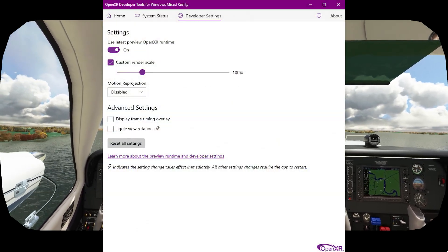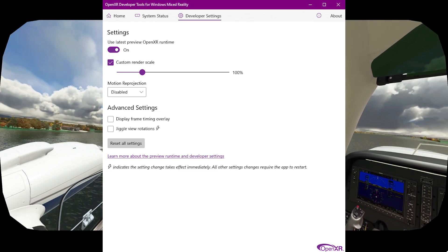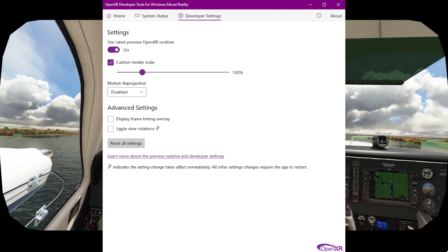Here you can see my OpenXR settings. I do have the latest preview runtime on, and my custom render scale is set to 100%. And as always, motion reprojection is disabled.